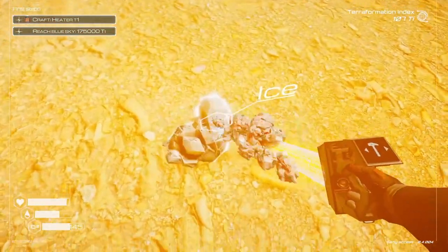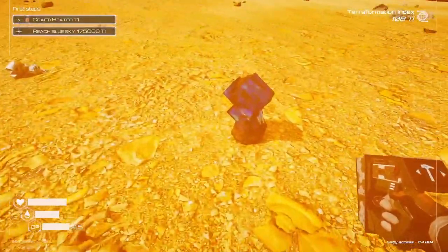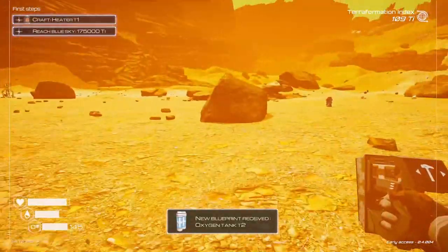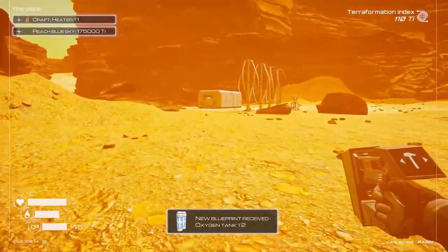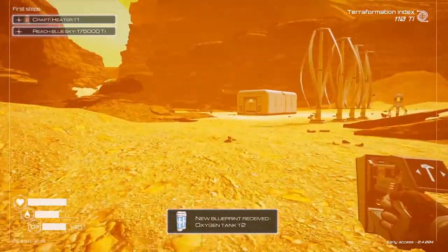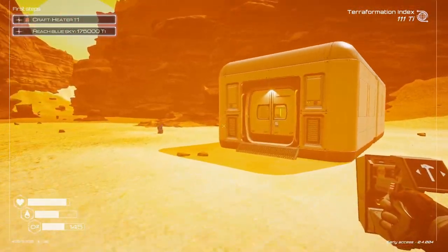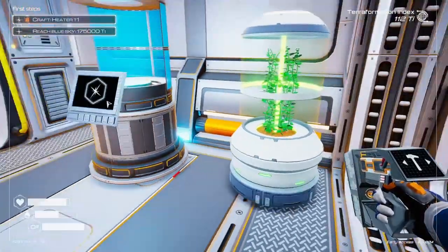Let's grab ice and cobalt right now. Let's get back inside. New blueprint — so once you hit a certain TI rating, that's what's going to give us the ability to craft other things. I do like that it dulls the sound inside.